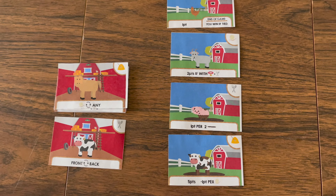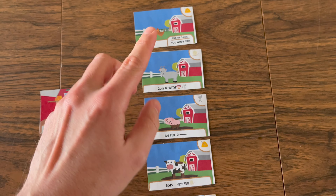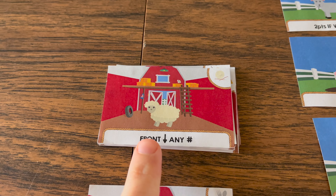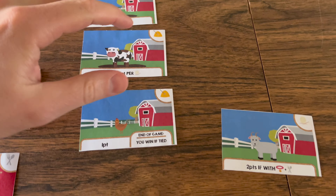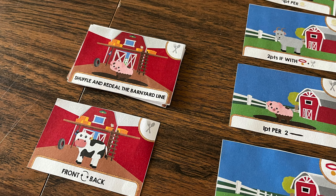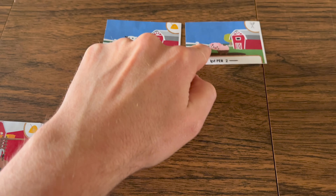When performing the barn action, you will choose one of the two available actions to move cards so that you change the order and get the cards you want at the time you want them. These actions may have you swap a certain type of card with another, move whatever card is in front down a number of spaces, move any card down one or two spaces, or shuffle and reveal the entire line again.